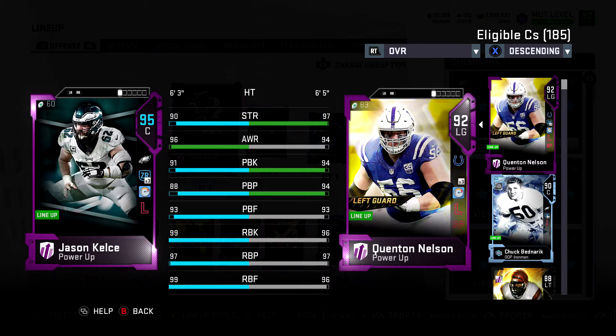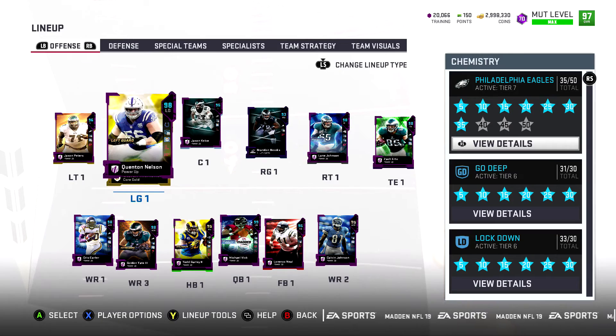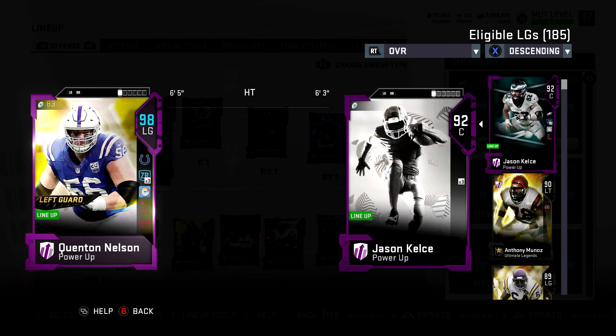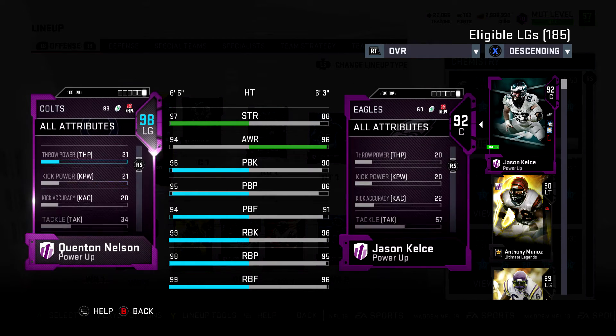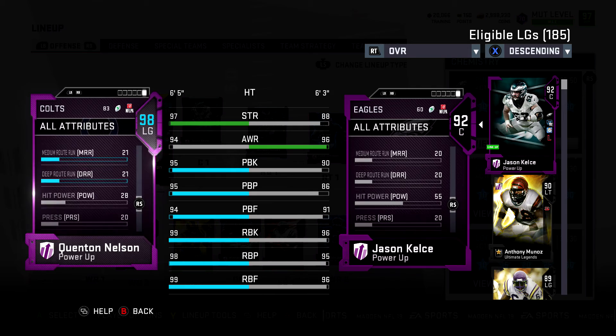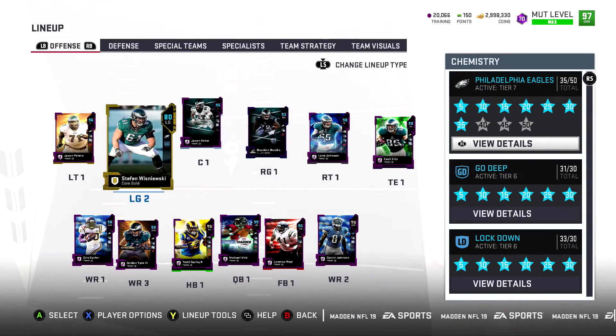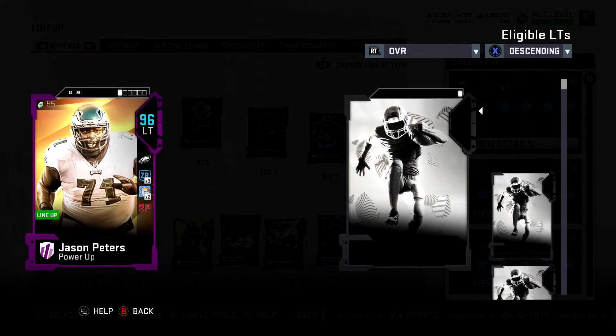Jason Kelce is also athletic — 87 acceleration, 79 speed, 74 agility. Lead and impact blocking are both very high. Quenton Nelson is the best left guard in the game in my opinion — no weaknesses. 97 strength, run blocking stats of 99, 98, 99. Impact blocking is already 99 without any boost, and his lead blocking is also 99. He's probably going to be on the team for an extremely long time unless the Eagles get a strong left guard card. Jason Peters has been on the team since the Thanksgiving harvest card.